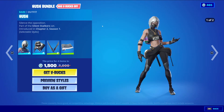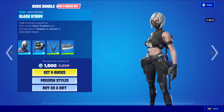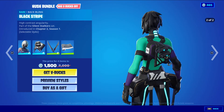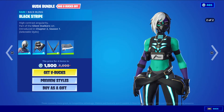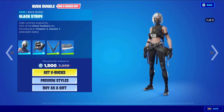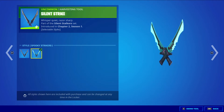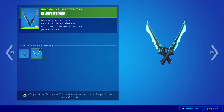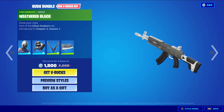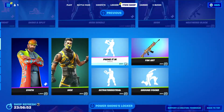We have Hush Bundle returning, and this one's only 1500 V-Bucks. It comes with Hush with the backbling Black Stripe Reversed, 1200 V-Bucks. Default style, and then we have the Neon Zombie style — very lovely style, I love this secondary style, really cool how it glows. We have Silent Strike, uncommon harvesting tool, 500 V-Bucks — default Silent Strike style and the Spooky Striker style. I really love the neon glow to it. We have Weathered Black, uncommon wrap, 300 V-Bucks, and you can buy the three items in a bundle separately.